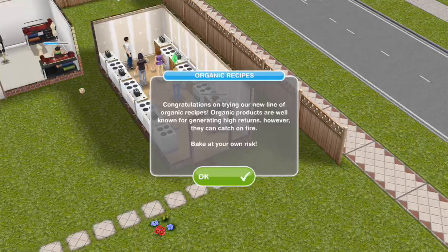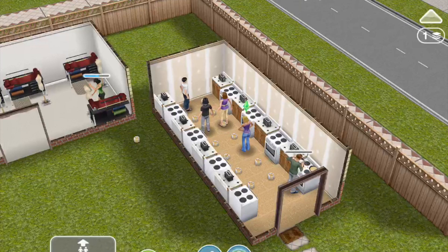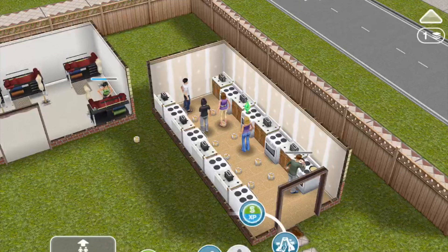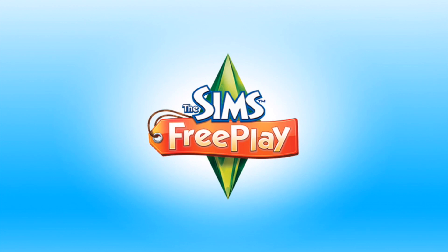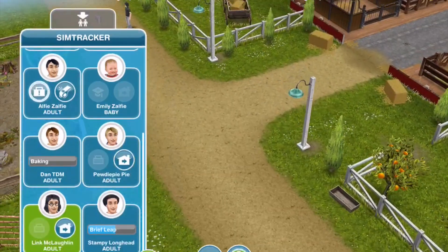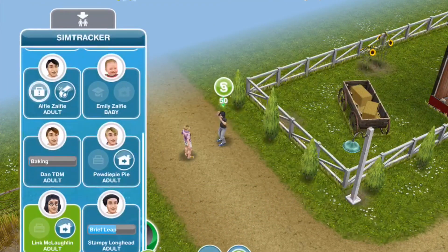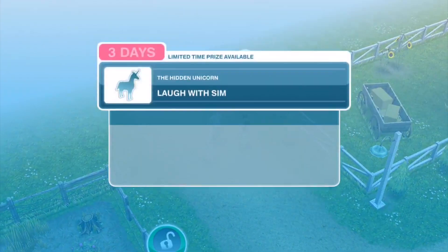Congratulations on trying your new line of organic recipes — organic products are well known for generating high returns, however they can catch fire. I'm going to take everyone over to the stables because I have a feeling I should have cleared those other two areas, so I'm going to start that now. Call two sims to the stables — that's completed.